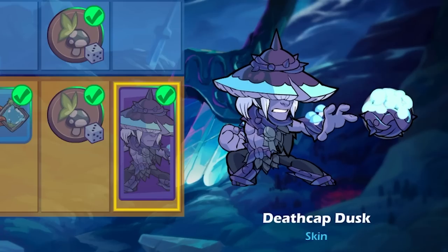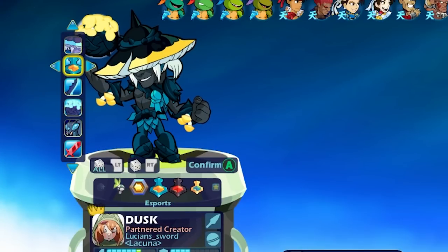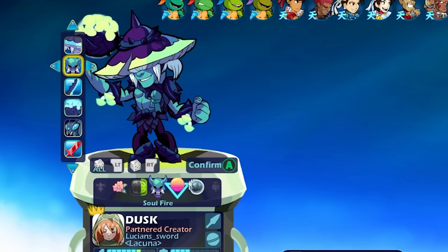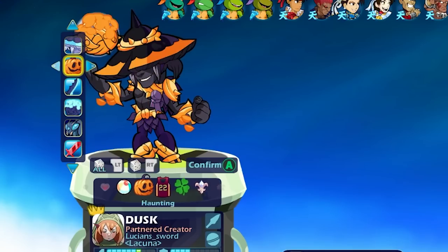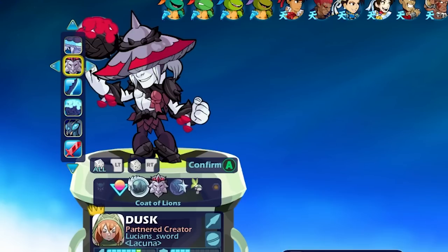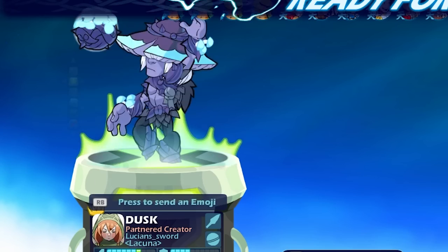Deathcap Dusk — he's got that mushroom vibe going on. Love this skin. Looks super cool and the weapons look amazing too. I'll go ahead and show you the more rare colors I have for Deathcap Dusk. It looks really cool, I like the hat changing colors a lot, and overall just a pretty nice looking skin. Let me know what color looks the best in your opinion. For me personally I really like black and Code of Lions — I really like that one, but they all look really good. Soul Fire looks good too. For the very first match we are going to use classic colors, so wish me luck.